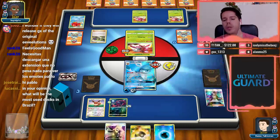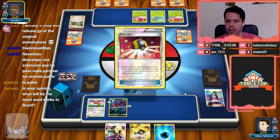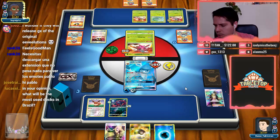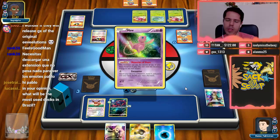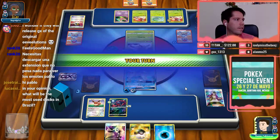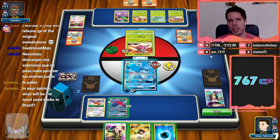What will be the most used deck in Brazil? I have no idea about the Brazilian meta, however I do know that Tapu Bulu and Buzzwole Lycanroc are very popular over there, so I'd expect a lot of that. I'd also expect a lot of Lucario decks — Zoroark Lucario and just pure Lucario Fighting. Those would probably be the decks I'd expect anywhere between Tapu Bulu and Buzzwole Lycanroc.